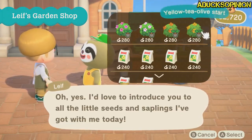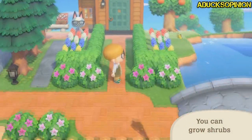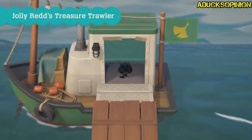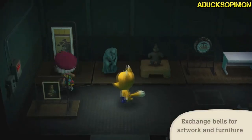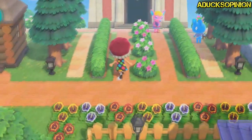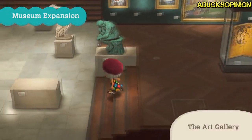Redd's back and he can visit on his boat. He sells stuff from art to statues to rare maps, which is really cool. They're going to add a museum expansion for all the new art, which I love. And I'm pretty sure Redd will also be able to sell fake art, so we're going to have to get the message boards up and look at guides to see which art looks fake and which doesn't.